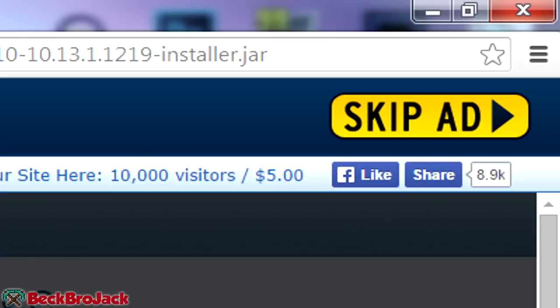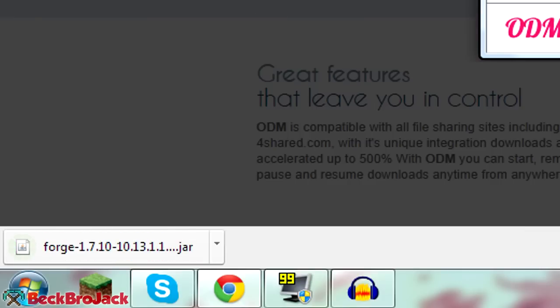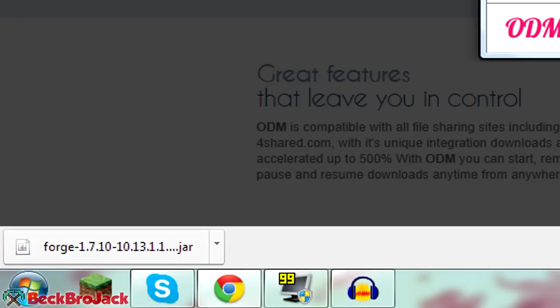We are just going to hit skip ad over here. Now in the bottom left-hand of your screen, it's going to say this type of file can harm your computer. This is just a mandatory thing that Google must show you. You're going to want to hit keep, because this file is perfectly fine — it's Forge. I already have an antivirus installed on my computer and it doesn't say that there's any problems with this, so you should not get any viruses from this. Just make sure you don't click on any of the other stuff on this page.